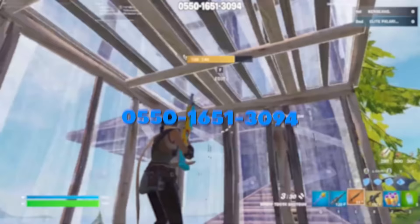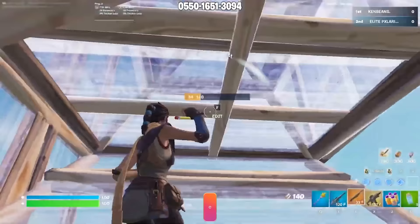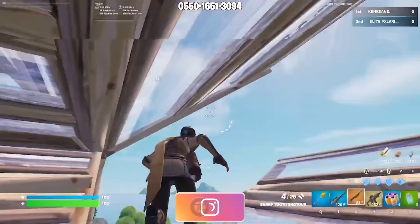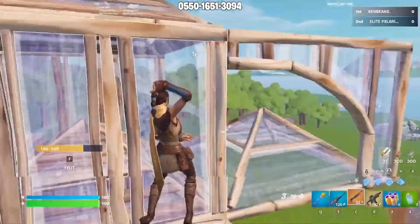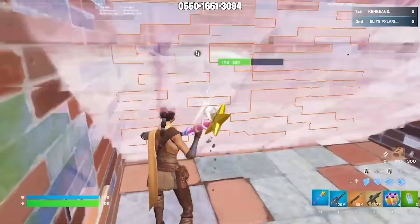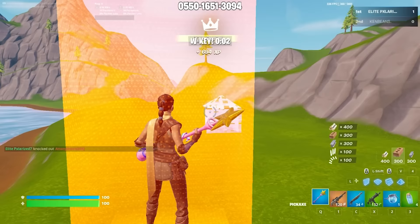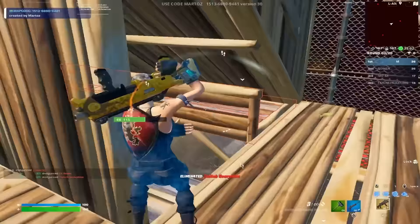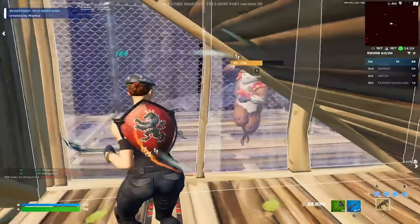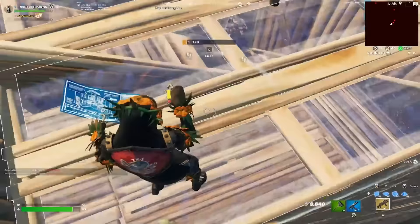One map I've always liked is the Speed Realistic 1v1 map by Ken Beans — I'll put the code on screen. You can play with a friend or do matchmaking. The map pushes you immediately into close range, simulating a lot of in-game fights where you're super close to your opponent and both people have to try to end the fight fast — which should be your goal in regular games too. Another great fighting map is Martoz's Turtle Wars, which is another close-range box-fighting scenario that helps you hit your shots more consistently.